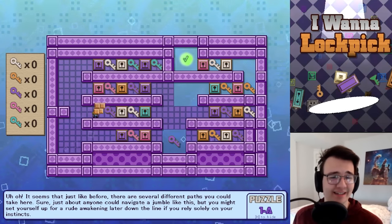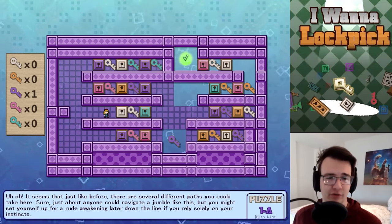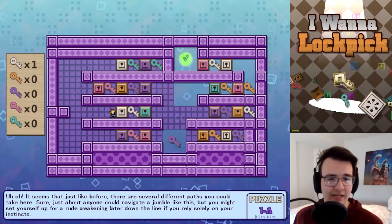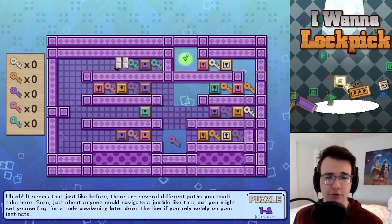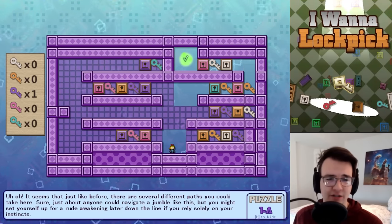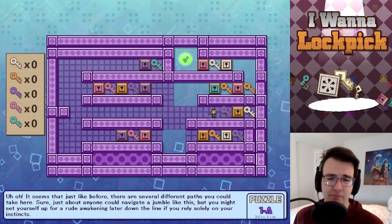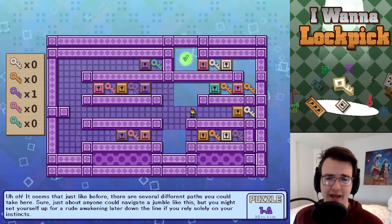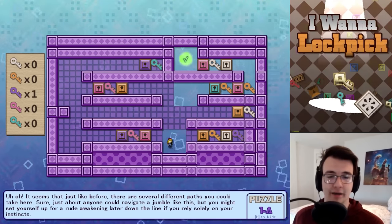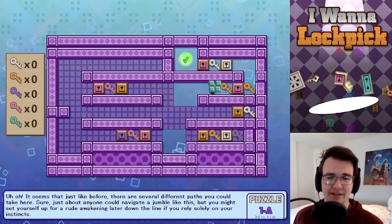That red key I get back — I have to save it for later, which means unlocking the purple door right away doesn't make sense. Instead I go up here, get the white key, get the blue-green key. Now I have the purple key. This tunnel is one-way, so spending a purple to get a purple makes sense. I can get the blue-green key and now it makes sense to get the other one — my other option of getting the red right away doesn't make sense because I want to get to the gold key.